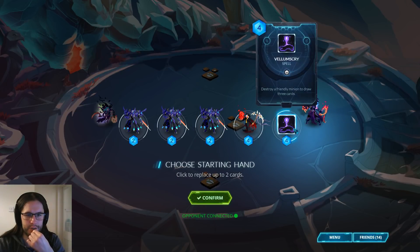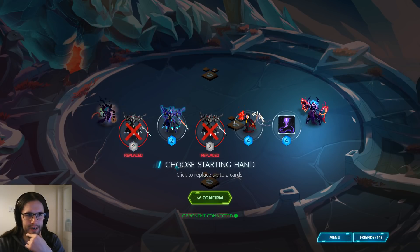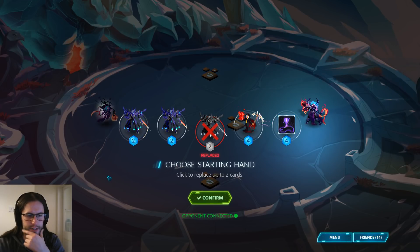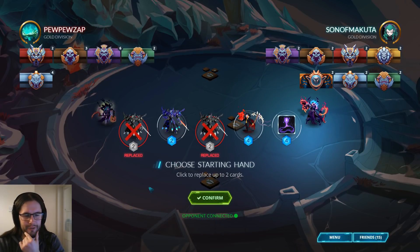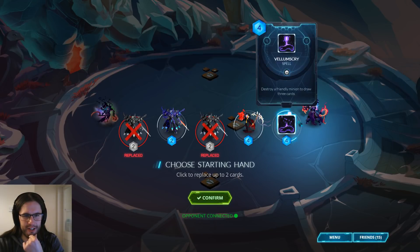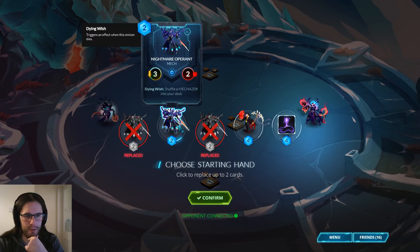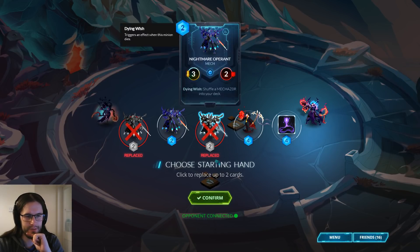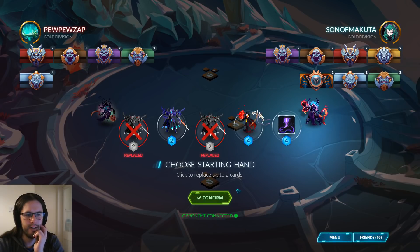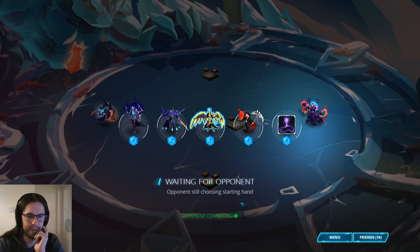Double operant on turn one into vellum scry seems quite good actually - emptying the hand then unemptying the hand I quite like. But playing two of these in the middle doesn't seem that good; that's giving up a lot of board. If I really needed Mechazor that would be fine, but I'd rather just play one, move up here, threaten the mana tile, and then maybe use it to trade.